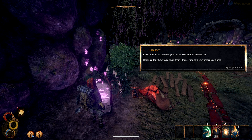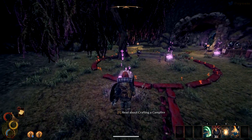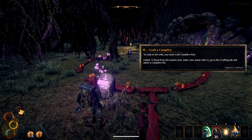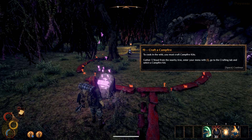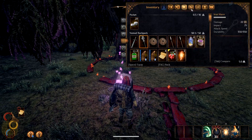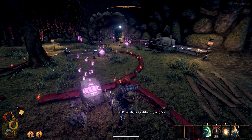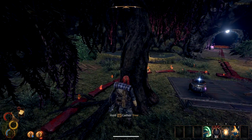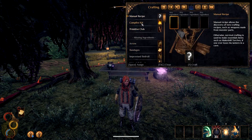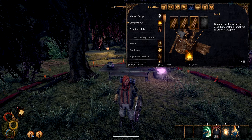'To cook in the wild, you must craft campfire kits. Gather three wood from the nearby tree, enter your menu with R, go to the crafting tab and select a campfire kit.' Let's do that. Go to the menu, go to crafting. First, maybe I should pick up some wood. I can just gather it from a nearby tree. And then we'll craft campfire kits — done. Now I've got something to make a camp.